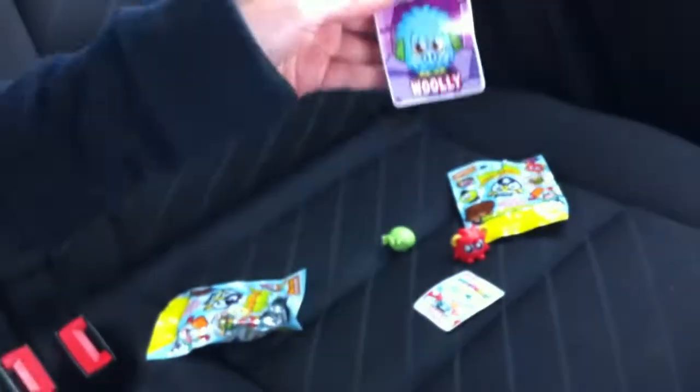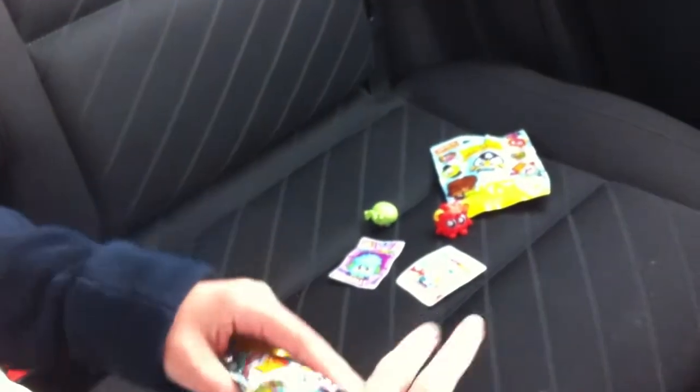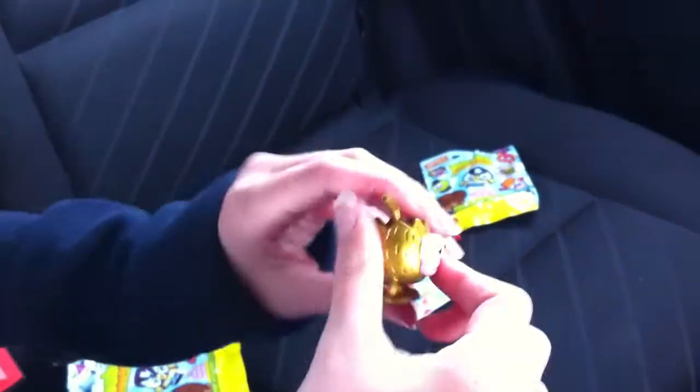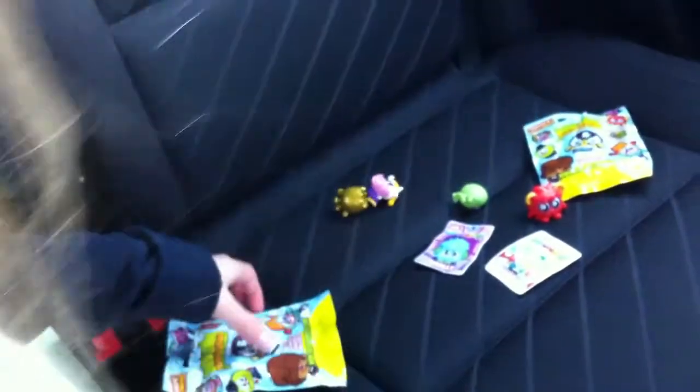Inside, we've got Woolly for the card, and most things we've got is the tea that we don't have yet. And Golden Ultra Coca Loco, who I have in play, so that is really good.